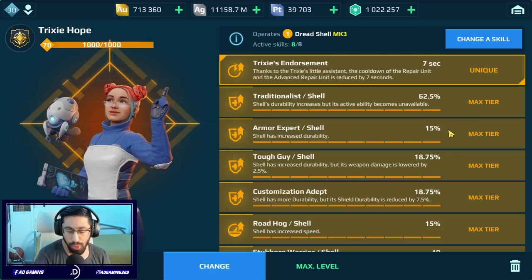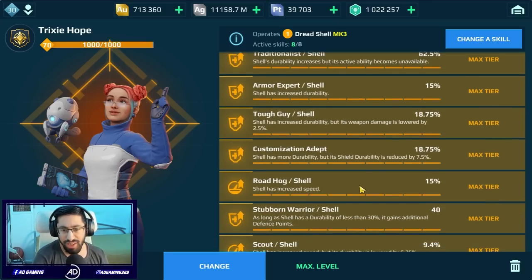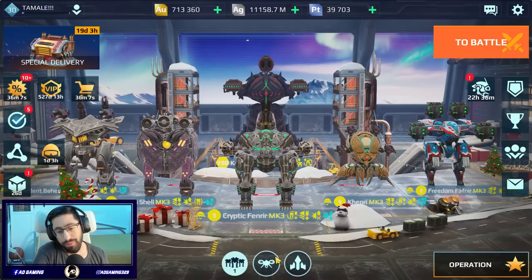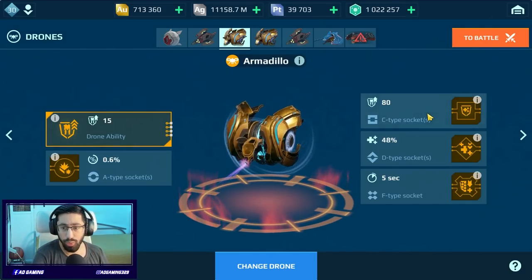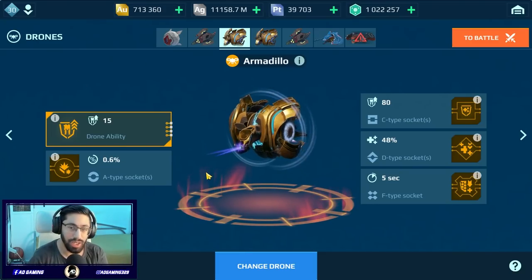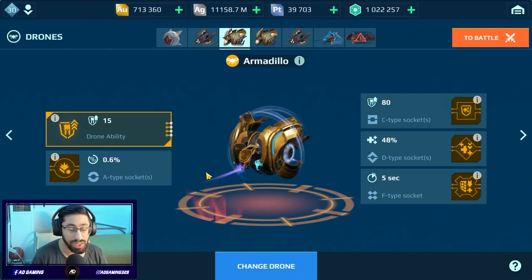We cannot use our special explosion ability, but I have other durability skills: Expert, Tough Guy, Customization, Adept, Stabbing Warrior, and we have Tricks. We get healing much faster. It's important because we have the Armadillo. With the only pair being defense, we get more defense points, and also we get more defense points when we kill an enemy and when we get the beacon. In my opinion, this is gonna be really insane — I'm curious to test it out on the battlefield.